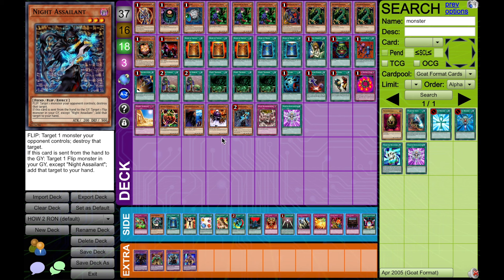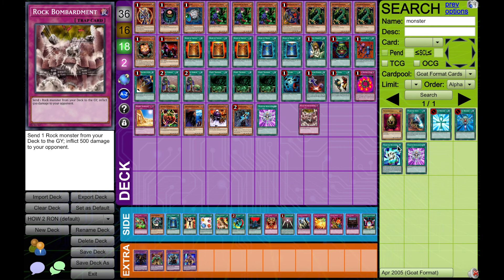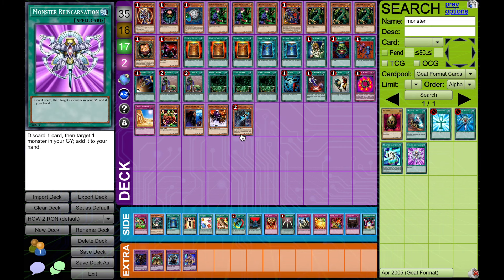After that, we get the final thing, which is the extenders and the finishers. Up until now I'd consider everything I've seen to be almost completely essential for all of the builds, but you'll see that there are three or four slots missing — slots that you need to fill in your RON deck in order to complete it.